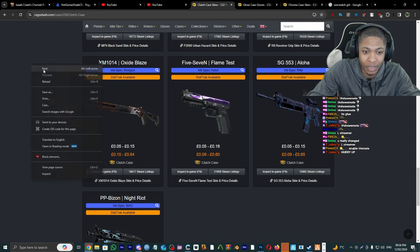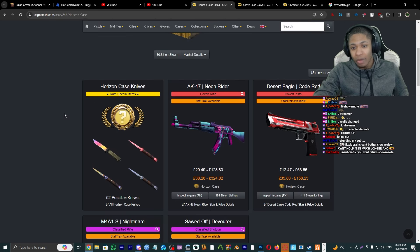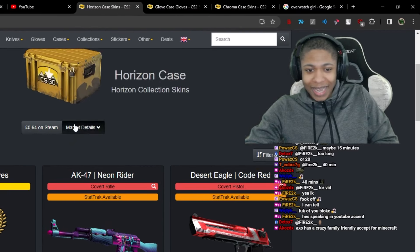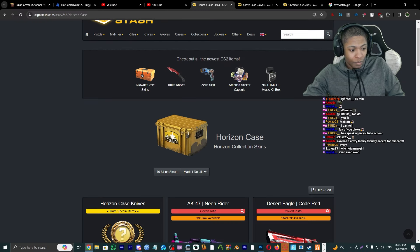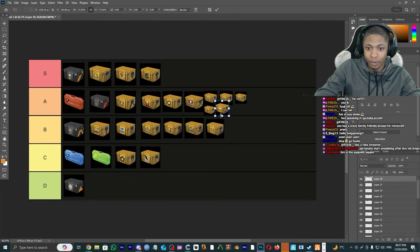Clutch Case — this case is pretty mid, C tier in my books. Horizon Case — AK-47 Neon Rider, Desert Eagle Code Red, the Nightwish, the Sawed-Off. I'm gonna give Horizon Case an A tier, definitely up there for sure. Beautiful case.